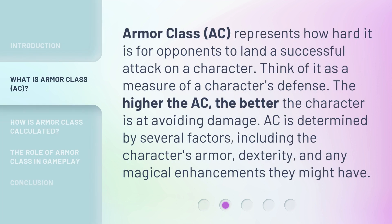Armor Class, AC, represents how hard it is for opponents to land a successful attack on a character. Think of it as a measure of a character's defense. The higher the AC, the better the character is at avoiding damage. AC is determined by several factors, including the character's armor, dexterity, and any magical enhancements they might have.